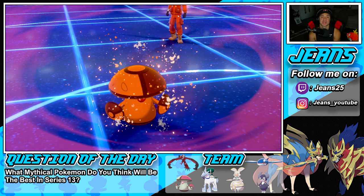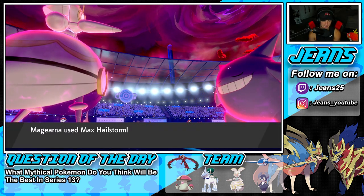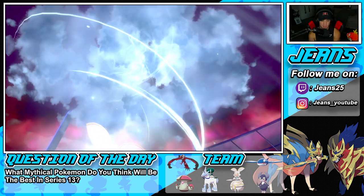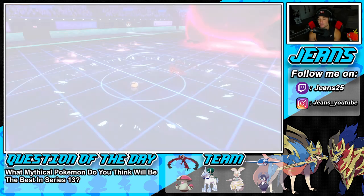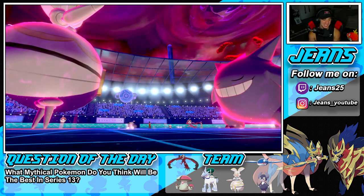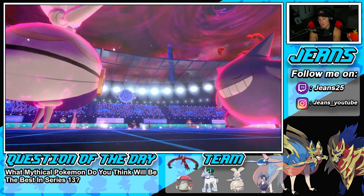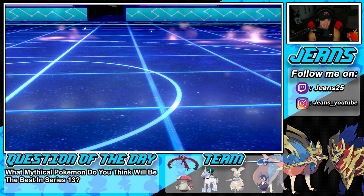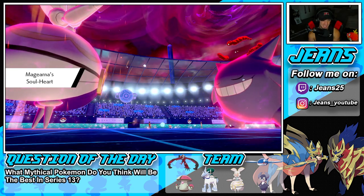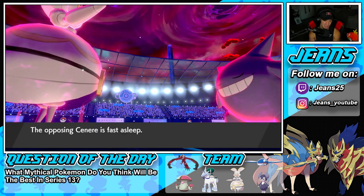We Rage Powder and protect Magearna. Coming out now at plus one, it's super effective and it gets rid of Eternatus. We get the Soul Heart trigger and are now sitting plus two on special attack, getting stronger every single time. Gengar is still asleep - we love it. Amoonguss takes a little hit from Max Hailstorm but we have Black Sludge.